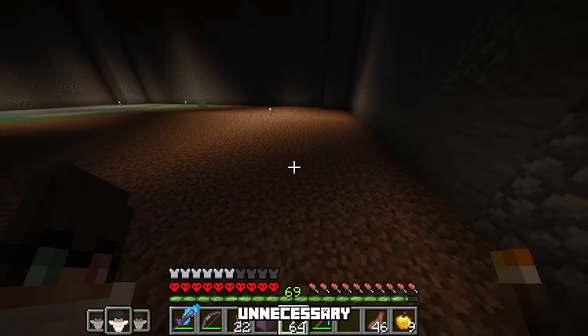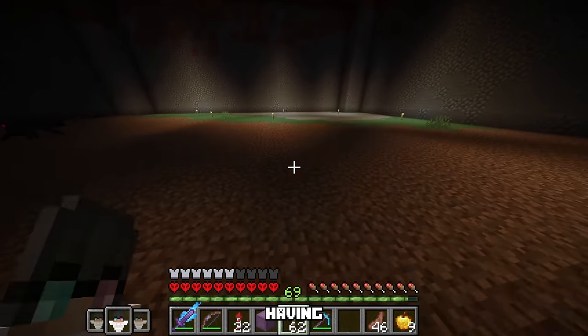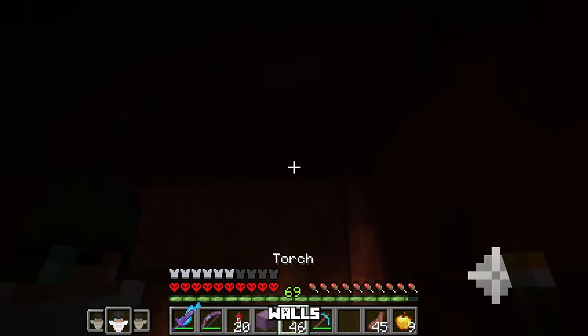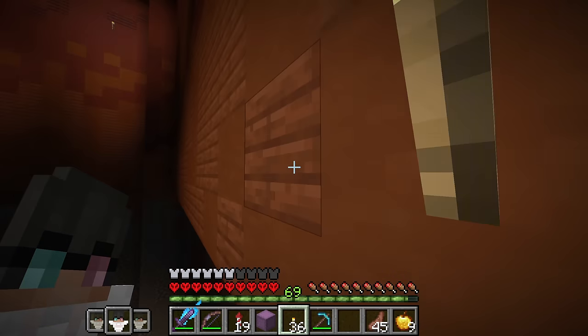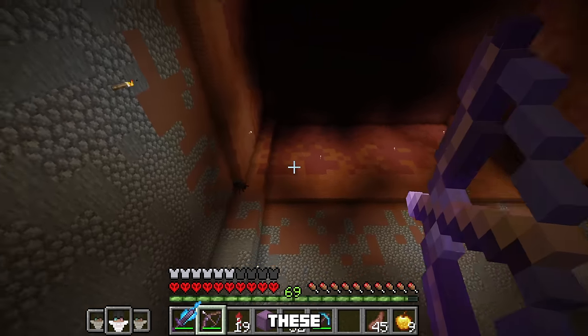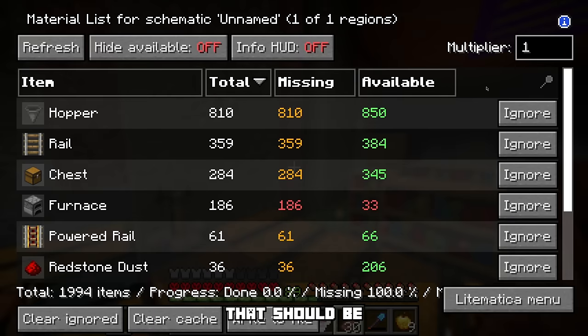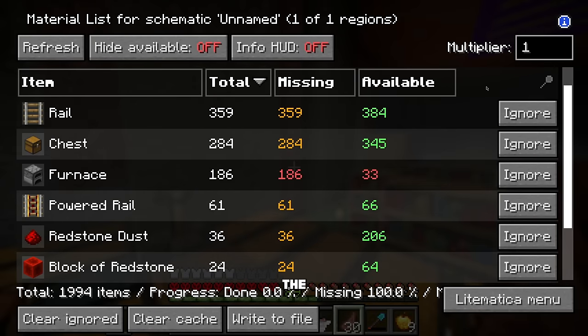That was a completely unnecessary thing to do, but I like having a flat area to work on, so I did it anyways. I also need to light up these walls real quick. Now we need to just take out a few of these mobs that are crawling on the walls and get our items crafted up. That should be everything, so let's get this super smelter built.